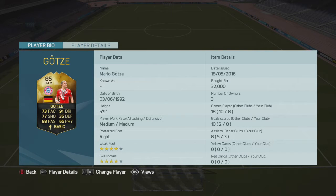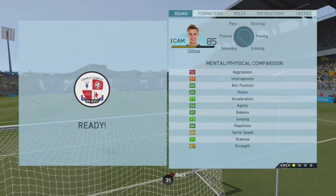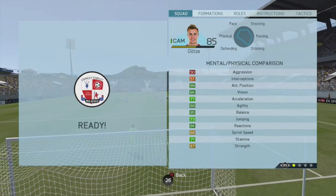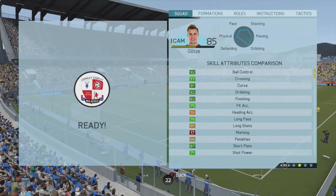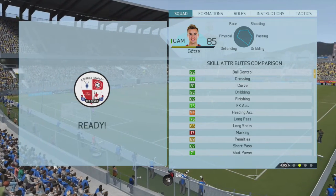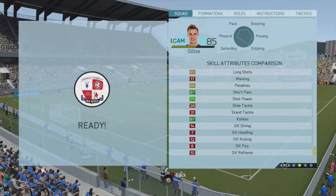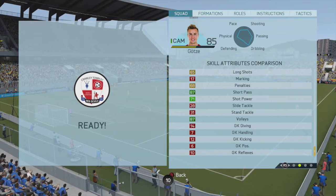Going to stats: 91 dribbling, 83 passing there as well. He only cost me 32k, which is an absolute bargain for an 85-rated in-form. It's costing less at the moment as a lot of packs have been opened and he is cheap. In 8 games he got me 8 goals and 3 assists. He's got 88 attacking positioning, 86 vision, 88 agility, and 85 balance. 86 reactions as well — he is very aware on the ball. 92 ball control, 87 short passing, 92 dribbling, 82 finishing, and 87 volleys — some really nice skill attributes on his card.